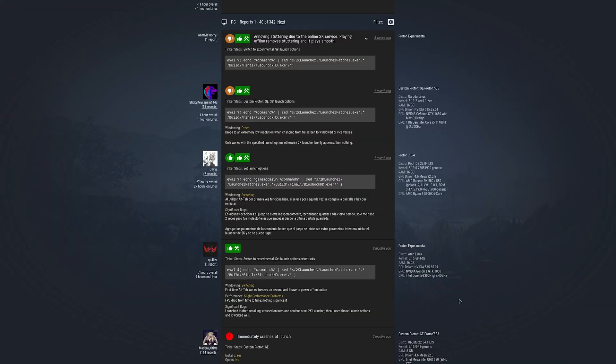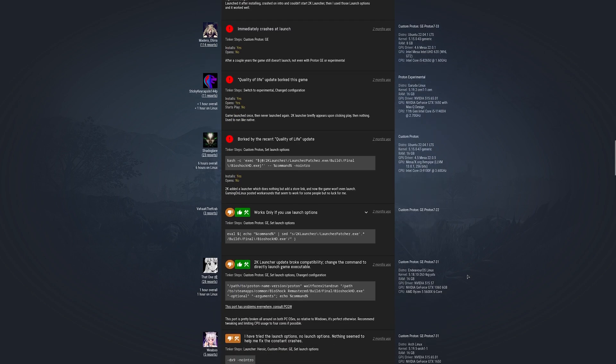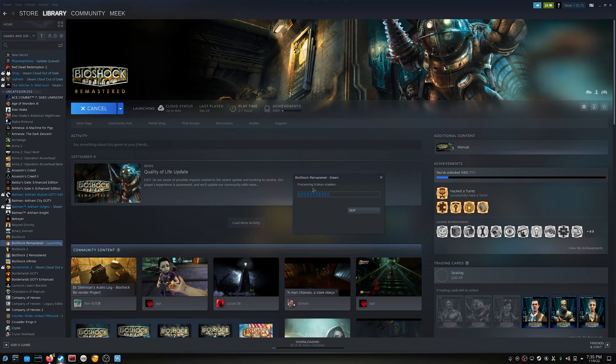We're back on the ProtonDB website to see what people say about this game. It has a Gold rating, which is good. A lot of the reviews are actually really good. There are some bad ones from Ubuntu users. This is a game I haven't run yet since reinstalling, so I haven't run it on Fedora 36. Let's try it out. With my experience, BioShock has worked quite well in the past, so I have a lot of faith in this working. The Vulkan shaders are being processed.